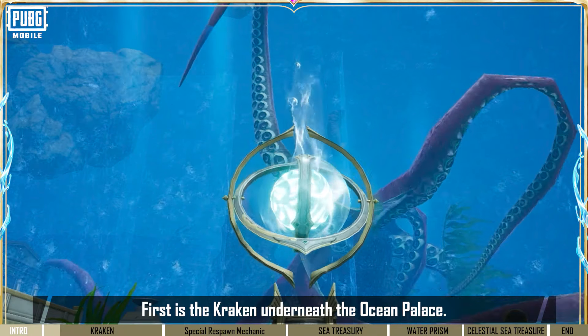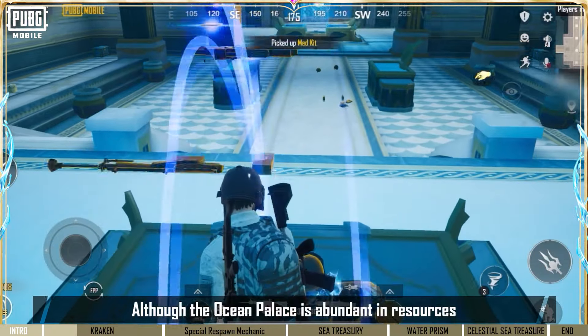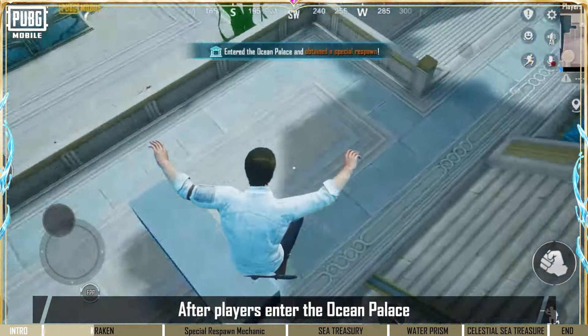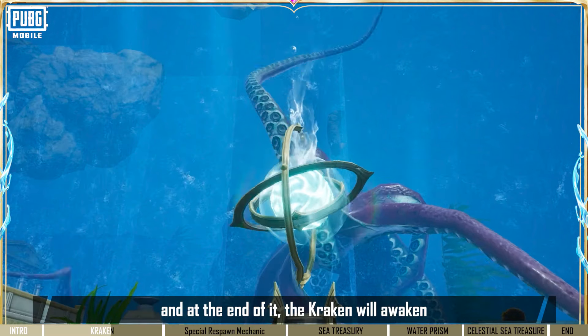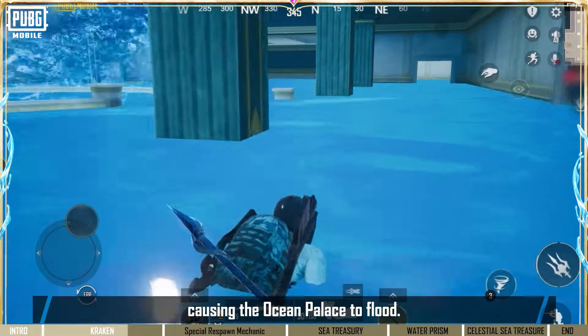First is the Kraken underneath the Ocean Palace. Although the Ocean Palace is abundant in resources, the rewards are not without risks. After players enter the Ocean Palace, a countdown begins. And at the end of it, the Kraken will awaken and break the Sea Suppressor, causing the Ocean Palace to flood.